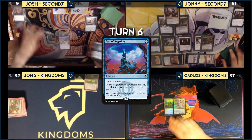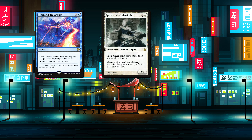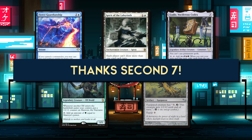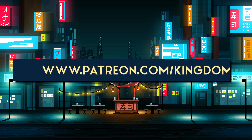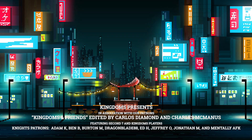Each deck had a moment to shine: Josh's deck had the best interaction, Carlos's deck had relevant stax pieces, John S. almost comboed out of nowhere, and Johnny's deck had the resiliency and right combo to take home the win. It was a great game and a blast playing with the Second Seven crew. New Patreon tiers are available at patreon.com/KingdomsTV — join the Discord, play webcam games, and more for only two bucks a month. Thanks to current patrons — keep it nerdy!